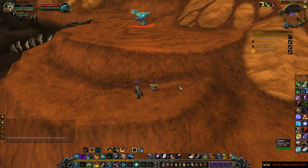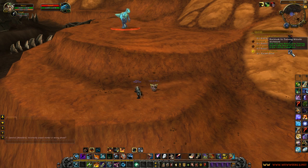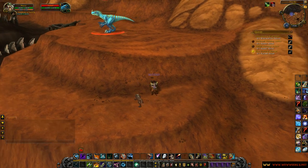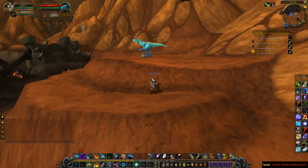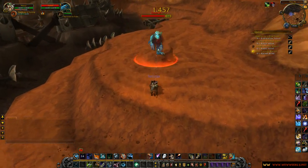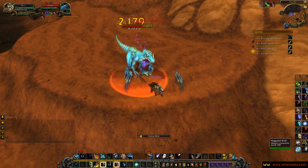Hey guys, I'm Ezzy from Well Weekly and today we'll be taking a look at the second stage of the stables garrison quest series per mount — that's the killing of named mobs. I need to train my boar, and I actually get to ride him. I need to kill Riplash with it, so it's a pretty straightforward quest.